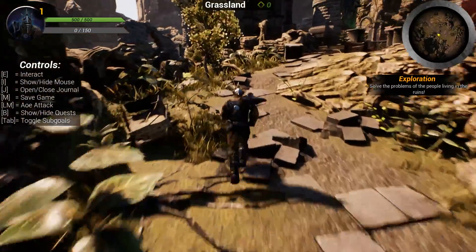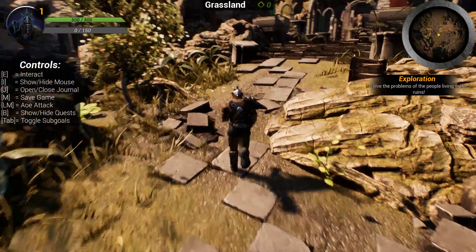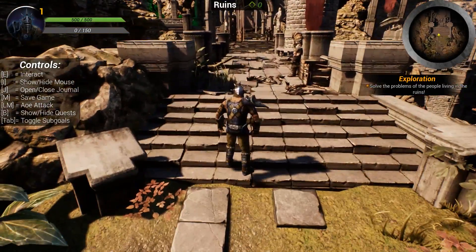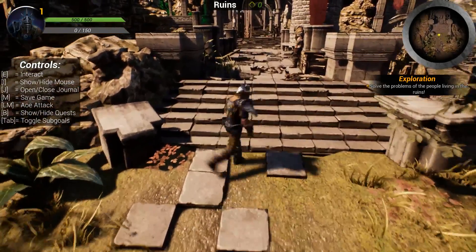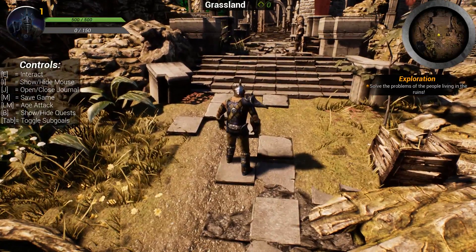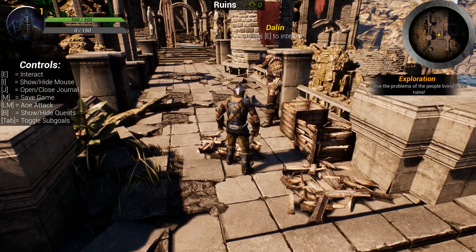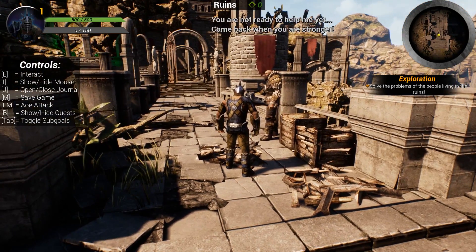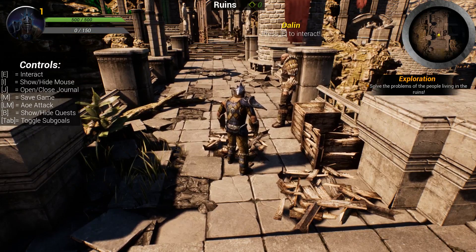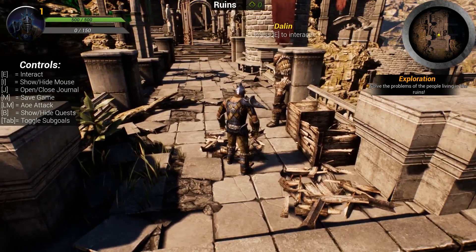Let's head over there. Currently our region says 'Grasslands,' but moving forward it changes to 'Ruins' — there are different regions and your prestige is bound to those regions. Here we can see Dalin. Pressing E to interact, he says 'You're not ready to help me yet, come back when you're stronger.' You can very easily set up NPCs that don't directly give you a quest but wait until you've reached a higher level. We'll get a quest from Dalin when we're level 2.